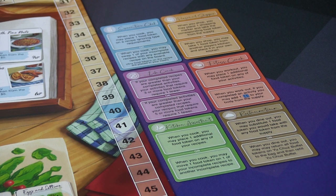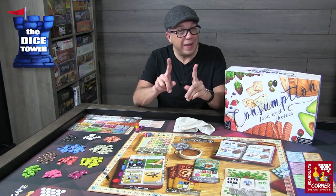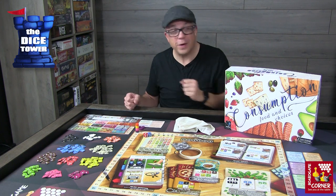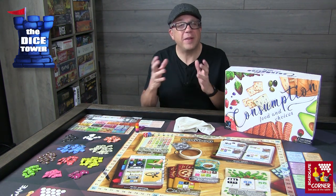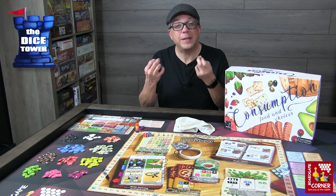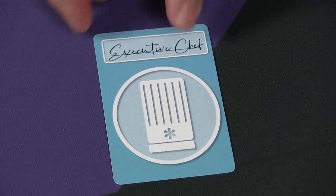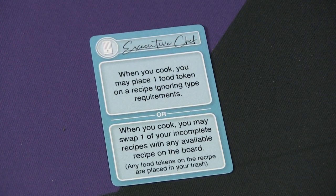The game is divided into six rounds. In every round you're going to be using an assistant as well as all the different worker abilities of the board and your player board. You'll be doing all kinds of various things to intake food into your body as well as prepare recipes that give you special abilities. Let's take a look at how a round works.